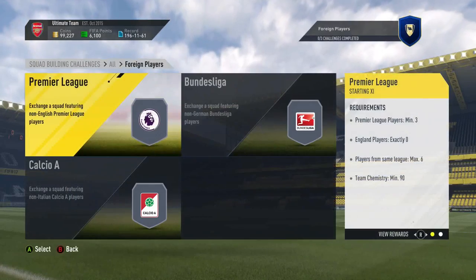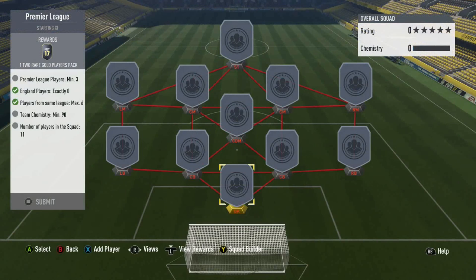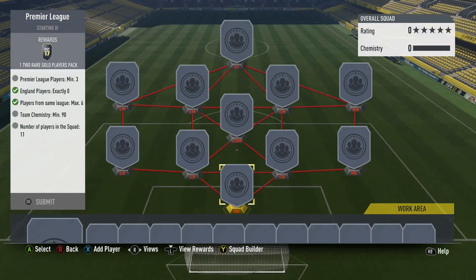So we're going to start with Foreign Players - Premier League foreign players. You need to use a squad of Premier League players, minimum of three Premier League players, zero England players, players from the same league maximum six, and team chemistry minimum 90. That shouldn't be too difficult.